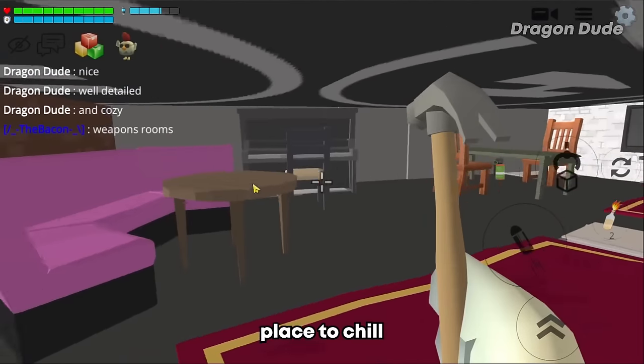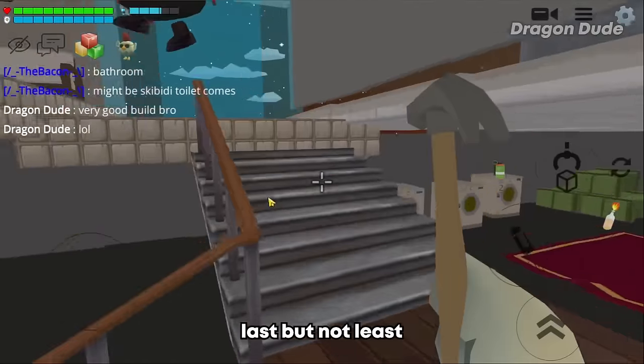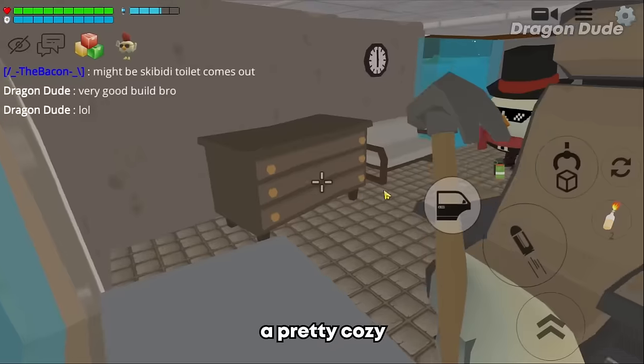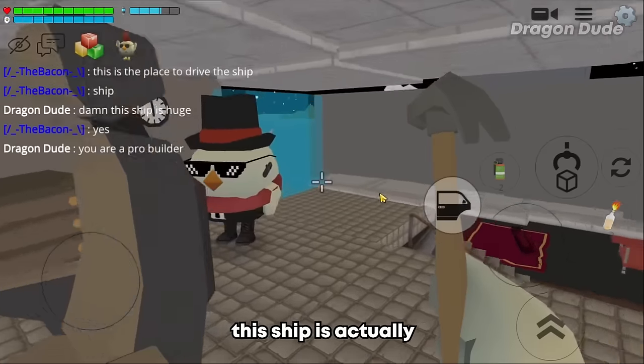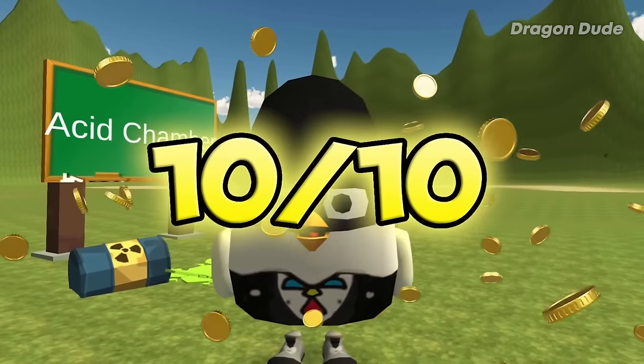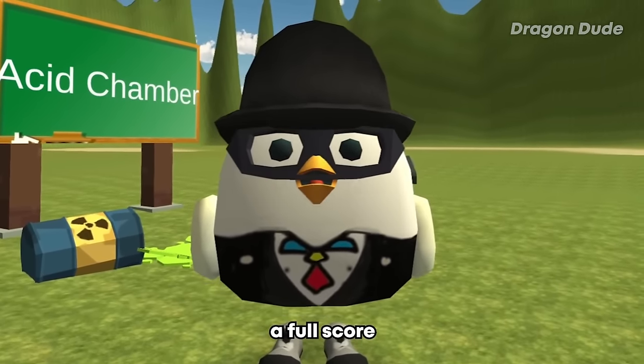We also got a place to chill for all the crewmates. Speaking of crewmates, this could be an Among Us map. Last but not least, if you go up these stairs it'll lead you to the captain's room - a pretty cozy place for a captain. This ship is actually really huge. You're a pro builder, bro. I rate this build another 10 out of 10. There are so many good builds this time that I have to give most of them a full score.